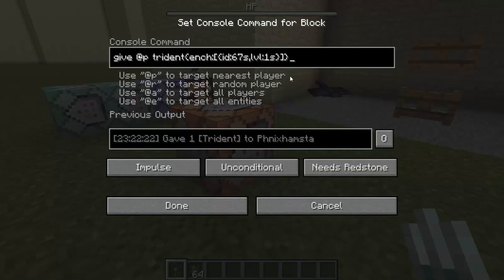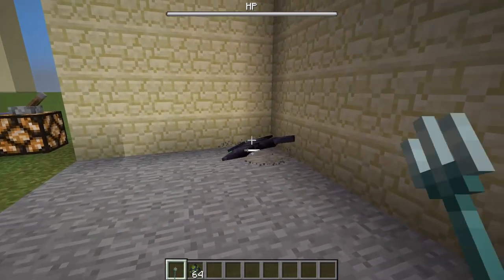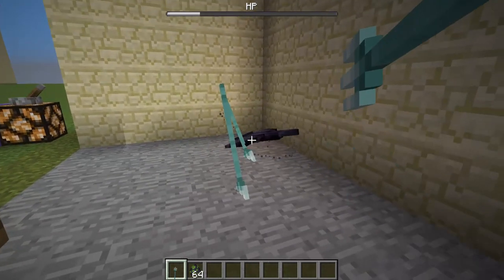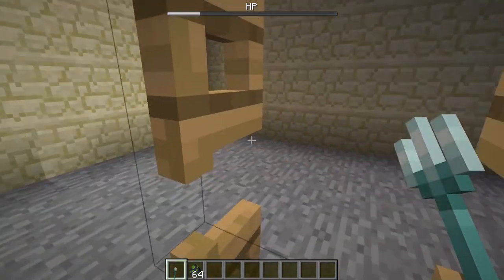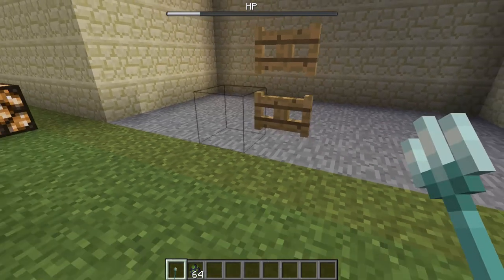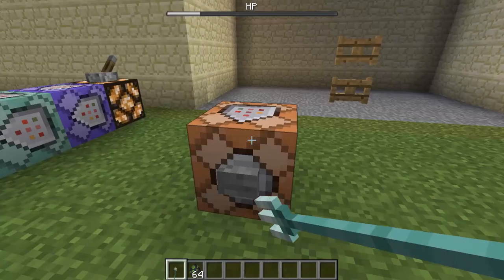So give yourself a trident and the NBT is as follows: the enchantment ID is 67 and the level is 1, up to 32,000 presumably. First, a quick demonstration of the trident — they do quite a bit of damage. I'm pretty sure tridents are really going to be hard to obtain, maybe in the new ruins that Minecraft shared on their social media, but I'm pretty sure they will be the new bow, essentially a new projectile. Let me share with you what Riptide actually does.